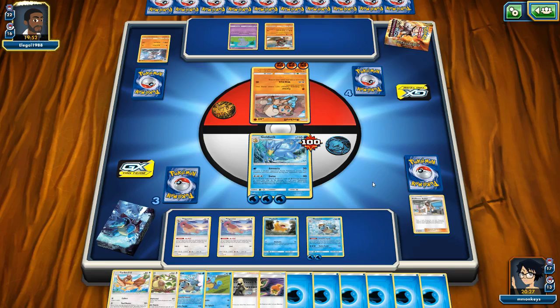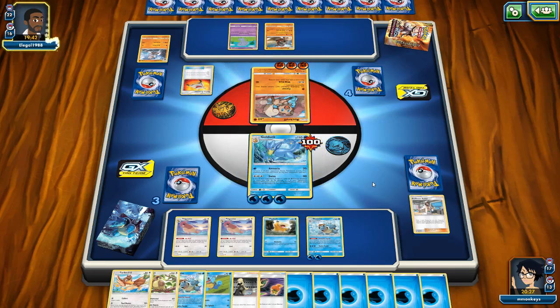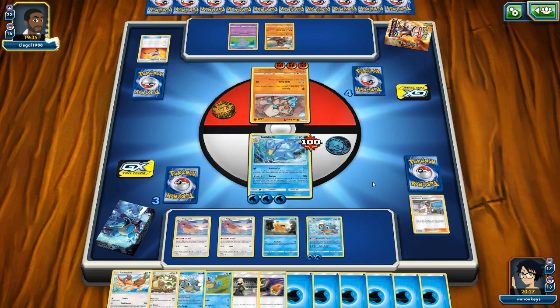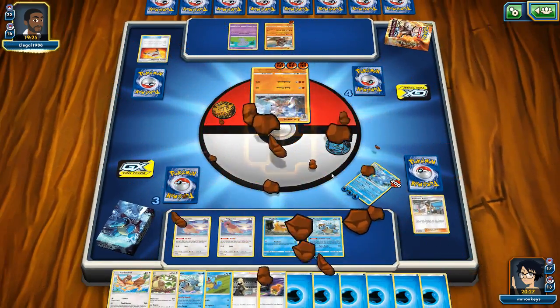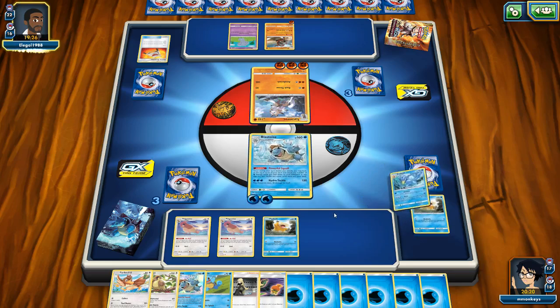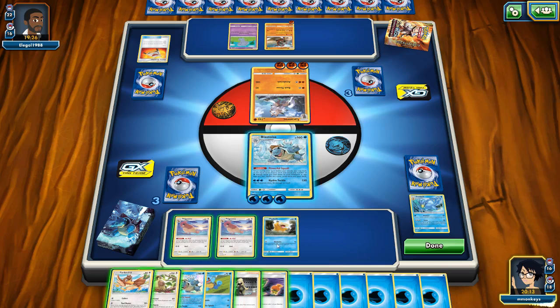I am definitely gonna Cynthia next turn to get everything out of my hand. My opponent's really been stalled out by not having those Duskulls. I think I just played against this deck the other day and it had Duskull in it. My opponent's just gonna keep throwing Lycanrocs at me, and I'll keep taking them, because Rhyperior's not gonna be ready for like a hundred turns. I have the Switch so I'll put in Blastoise just in case. I definitely want to Cynthia before I Powerful Squall, so let's Cynthia right now.